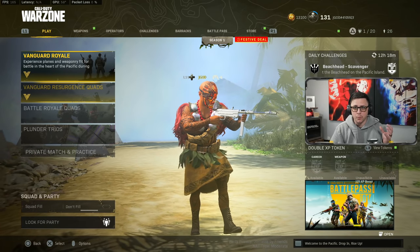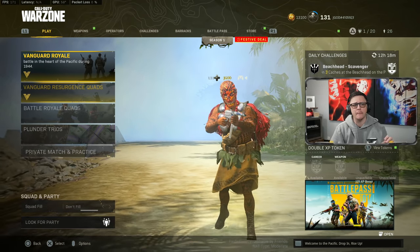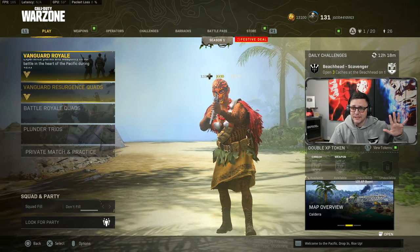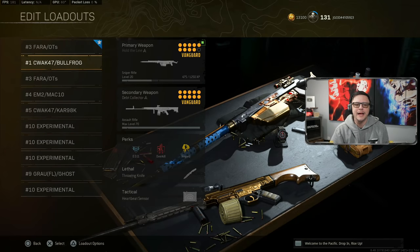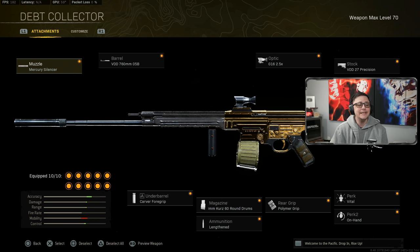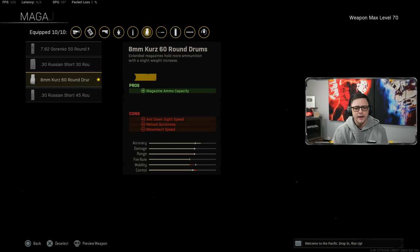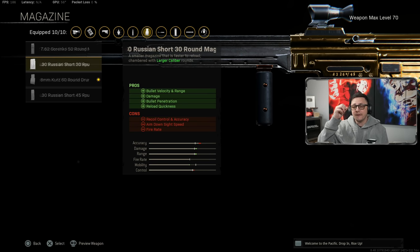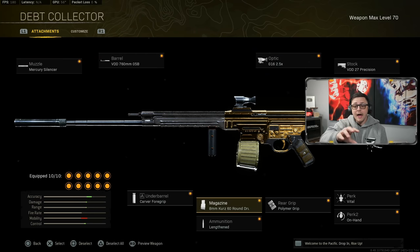Today we're talking about what is the meta for Warzone Pacific, and there's a lot of different options to choose from. I want to explain one unique issue with these Vanguard weapons that has made testing particularly more challenging. When we look at the STG, we have the basic damage profile, then add vital as a perk — that essentially acts like a completely different weapon because you get a higher chest shot multiplier. Then if you swap to short rounds for the 45 or the 30, you now have a different fire rate as well as different damage values. Having vital or not vital factored in each one of these modifications essentially makes it like a brand new weapon.